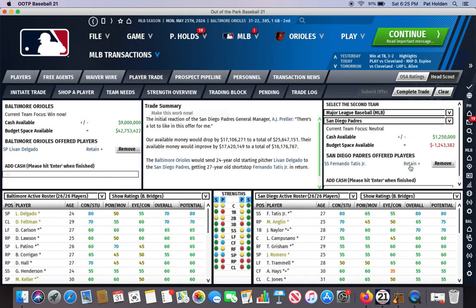They'll give me Tatis for Delgado, and some of that probably has to do with the fact that their budget would improve by $17 million because Delgado is making like $1.2 million per year. Now this is how you figure out if you can put a package together they'll take, because I don't want to trade Delgado. I'm using this to gauge their interest. So to get names or players that they're actually interested in and that I'm willing to trade, I'm going to ask them to retain some salary.